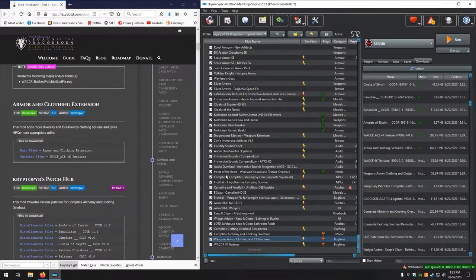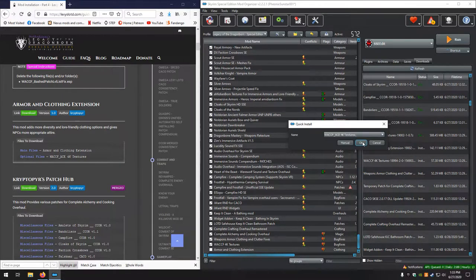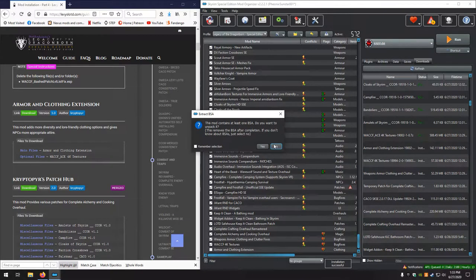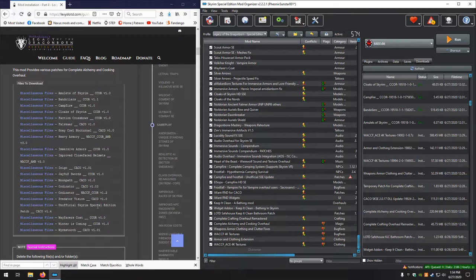Next up, Armor and Clothing Extension. Looks good. No for the BSA. And then an optional file for that one. Manual, looks good. No for the BSA on that one. Sorry about that — I felt a sneeze coming, and every time I hit mute nothing happens. Alright, moving on.